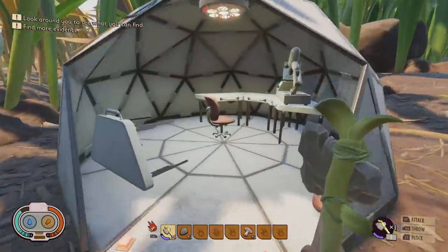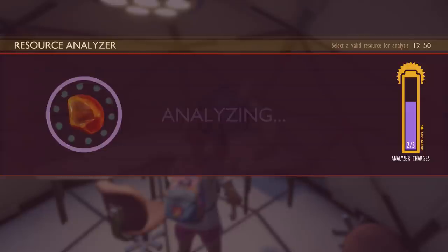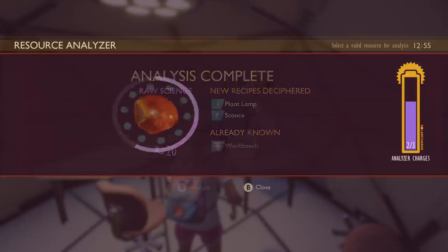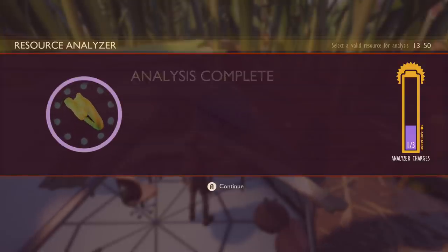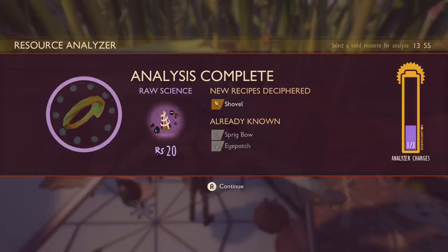The analyser is how you're going to unlock future recipes. You simply put an item inside and you normally get three charges. You then have to wait a number of minutes before you can research the next item. Once you've researched three items you'll have to wait a bit, but you can go back a few minutes later and research at least one item — you don't have to wait until it's fully charged. Also, don't forget to scan items you've crafted as well as raw items, as this will enable you to unlock higher tier items and further recipes. For example, to unlock the shovel you need to scan woven fibre, not just plain fibre.